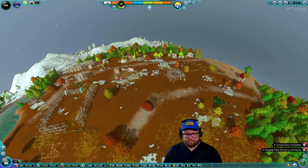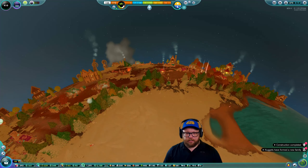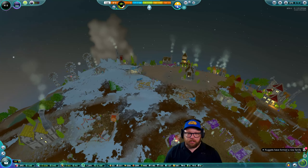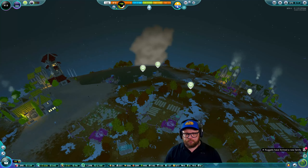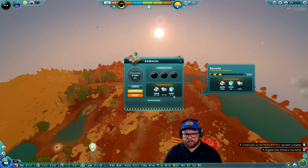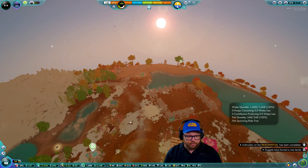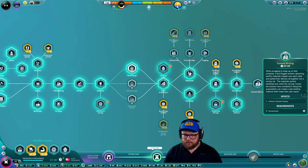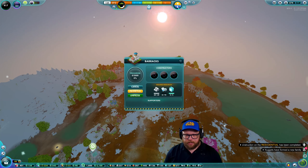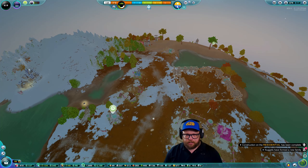I believe this is all the construction we have. Let's check out our barracks — we just recently started upgrading reservoirs. Barracks are on their way; everything's being cleared but we're waiting on cement, which we do not have yet. Cement is not a thing yet — wait, there's cement right there! Oh okay, so the barracks is going to have to be put on hold. Let's pause that. Do these others need cement? No, they do not.